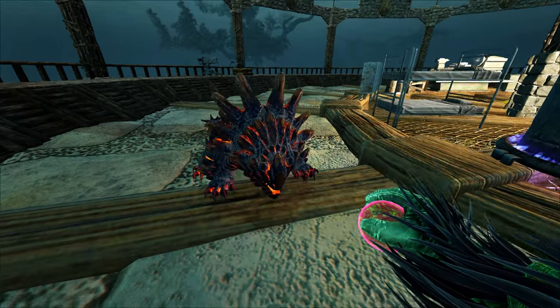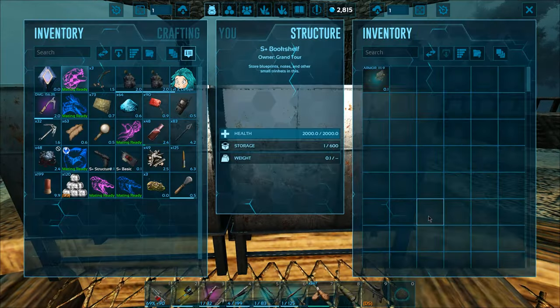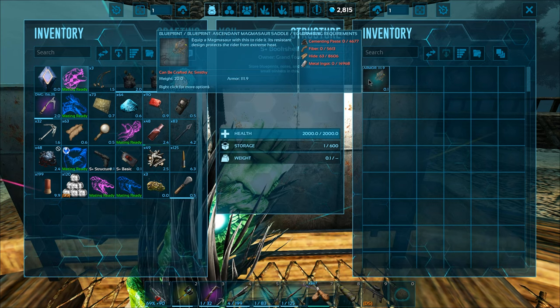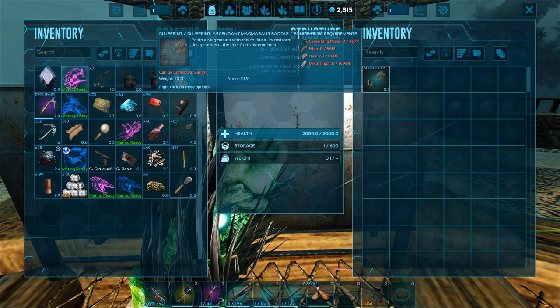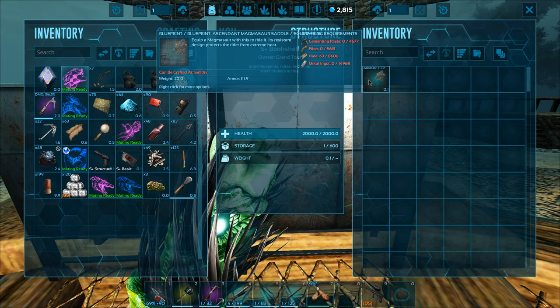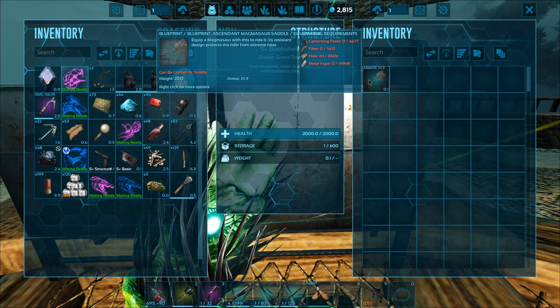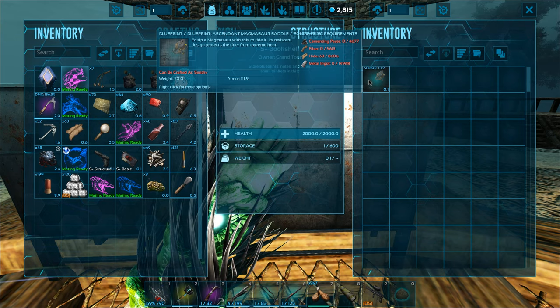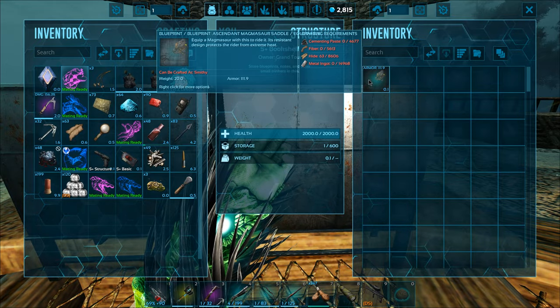Let's raise this thingy up and maybe make that super expensive saddle that I have. Where's the blueprint? There it is — oh my God, it's so expensive. I can afford it, just not over here. I'm going to have to go back over to Val for that — I don't have that amount of metal over here. We definitely need to go back to Val and craft only one of these, because there's no way I'm going to craft two. It's 15,000 metal — like just no, I don't want to craft more than one of those things.